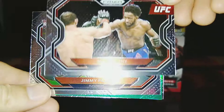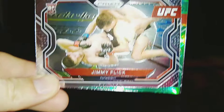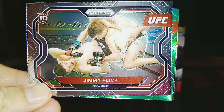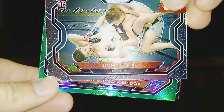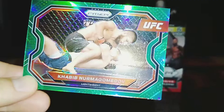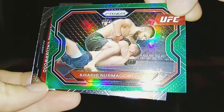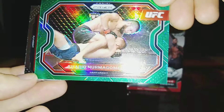I already see a silver in this pack. But behind Magny, we have the recently retired Jimmy Flick — that is his rookie card. Jimmy was doing some pretty impressive things in the few UFC fights that he had, but he unexpectedly decided to retire, I believe somewhere near the beginning of the year or the end of last year. And now I have the green Khabib — a green prism Khabib. That is phenomenal! Anything Khabib, especially now that he's retired, is a solid card.